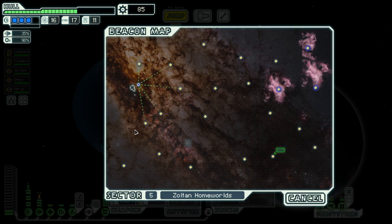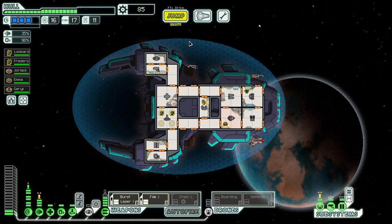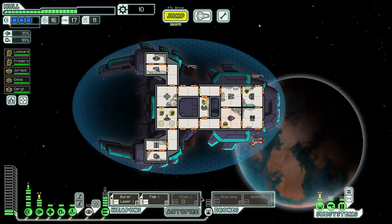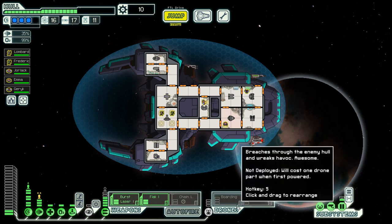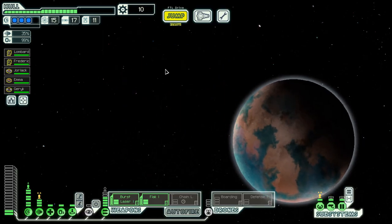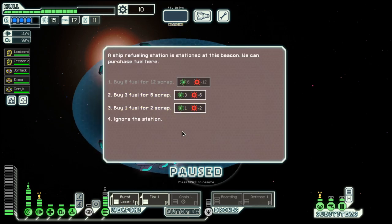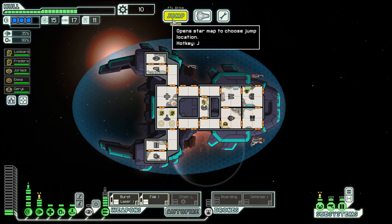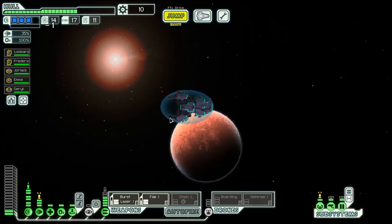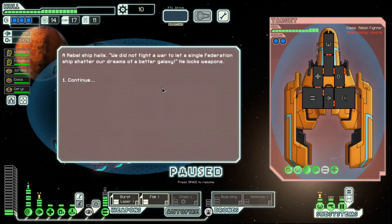Last time we ended waiting for the outcome of this jump to see if there is a store right at the jump in. It is not, and that's why we buy another bar here, which means we can power all our weapons but unfortunately nothing else. So we have options. We are in Sultan Homeworlds which hosts the Sultan quest, which can give us the Sultan shield or a Sultan crew member. And there is a store, but now that we don't have any scrap, let's pass the opportunity.